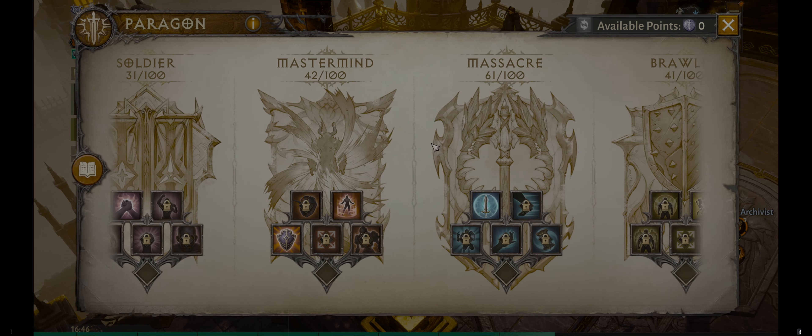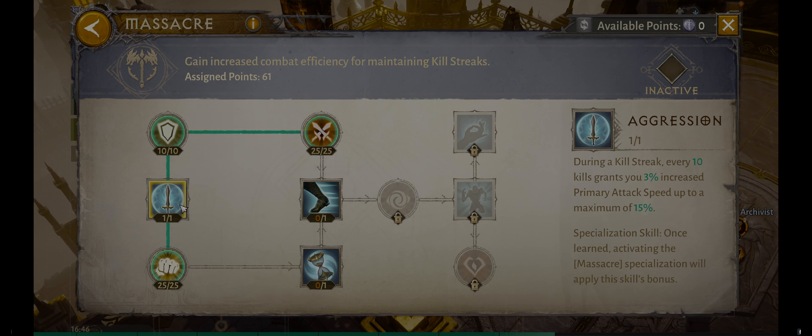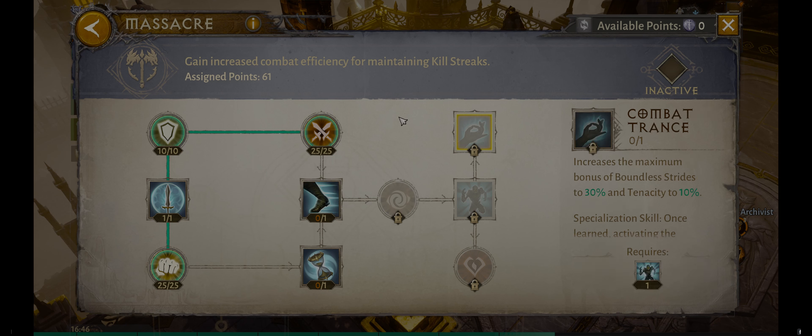Massacre is again geared towards monsters — killstreak grants speed. You're not going to get these killstreaks in PVP so much, but it could be good for doing challenge rifts or something to that effect. Once again, I focus on damage, with some life over there and armor penetration.